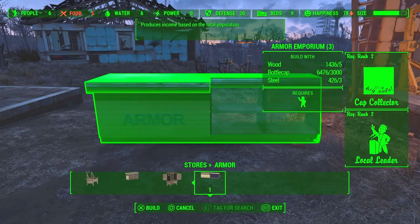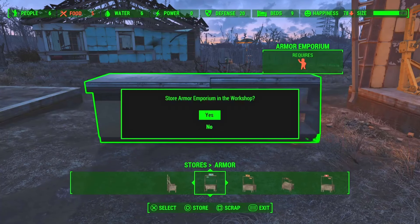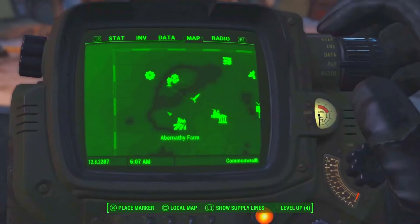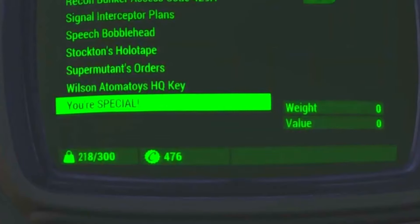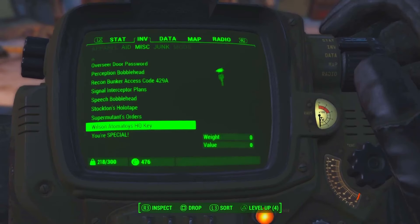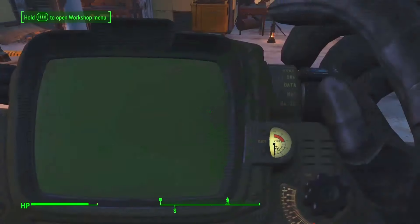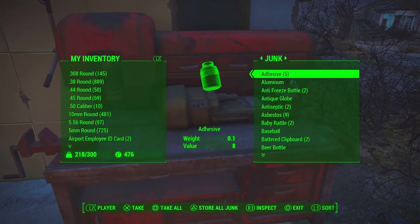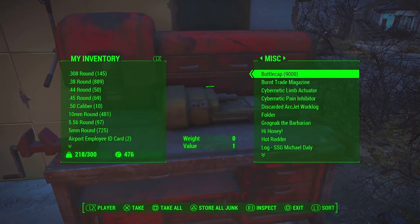Something that took me a while to figure out, and that I don't see enough people talking about: when you go to buy something or check your Pip-Boy, you'll still see the same amount of caps you started with. This is because all the caps you've been duplicating through the trading stand went straight to your settlement workbench. So if you want to grab your caps, just head to the workbench and under MISC, you'll find them.